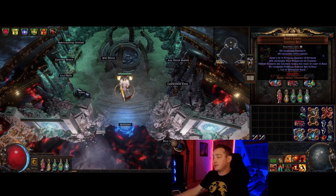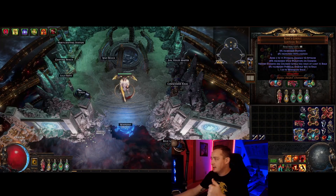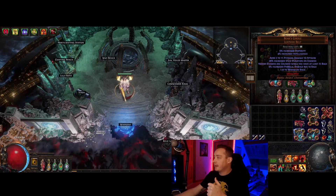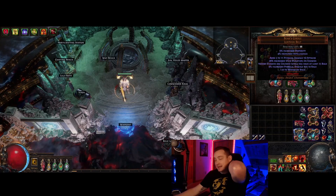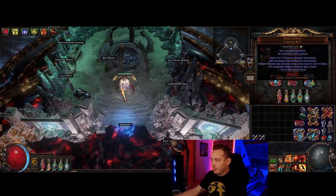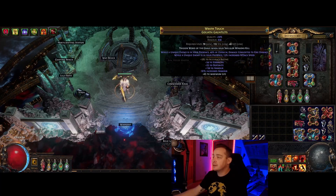The Bear's Girdle belt is just fantastic — it gives max rage, which is a ton of damage for us, increased percent physical damage per rage, and we were able to get increased stats as an implicit for pretty cheap. Without the implicit it's like a one-chaos belt. I paid about 100 chaos for mine with these stats.